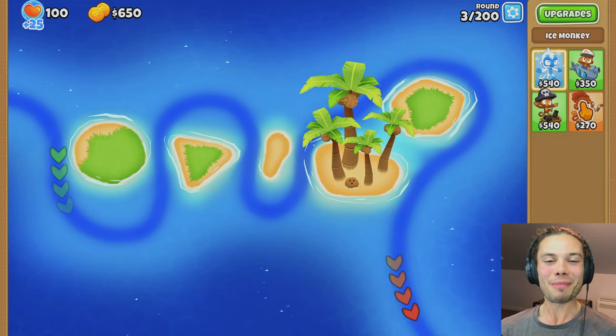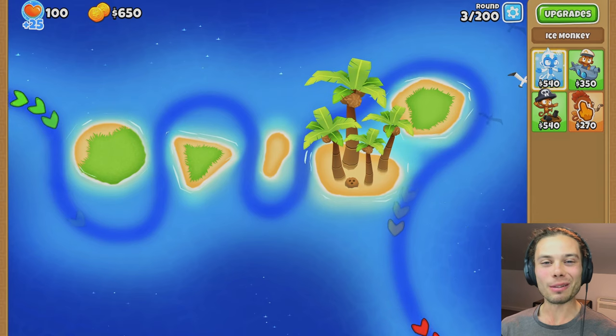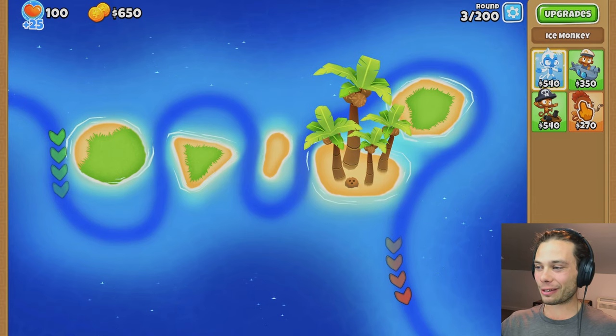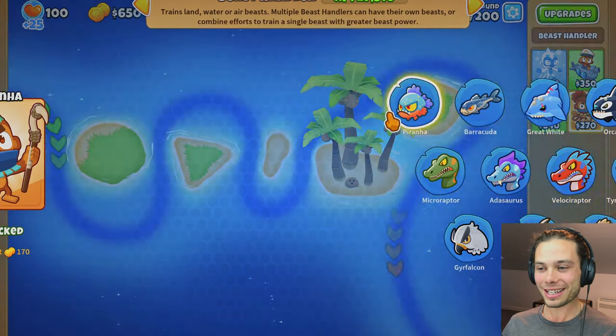Hello everybody, how are you going? Welcome back to Balloon Style Defense 6 where I want to see: can you beat a watery track using only watery towers? I've got water in all of its forms — being ice, being the floating, being the swimming, and being the top path of the Beast Handler.